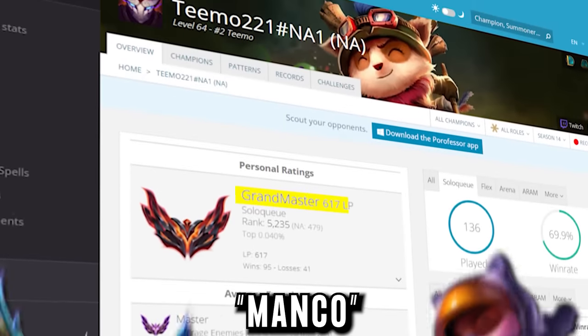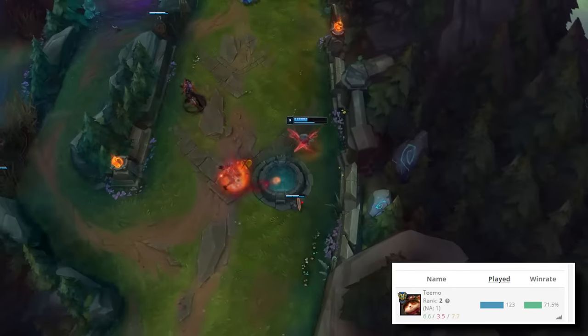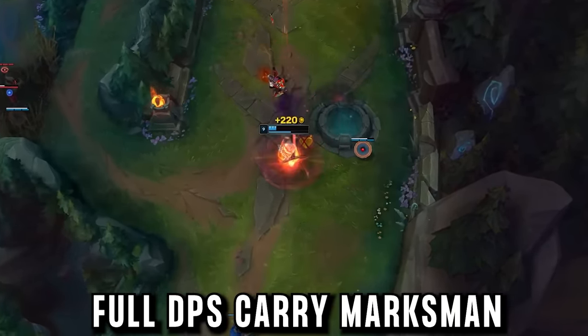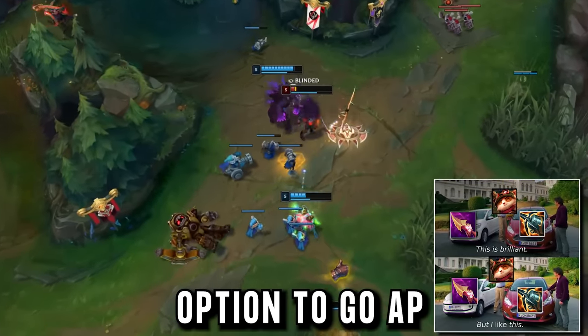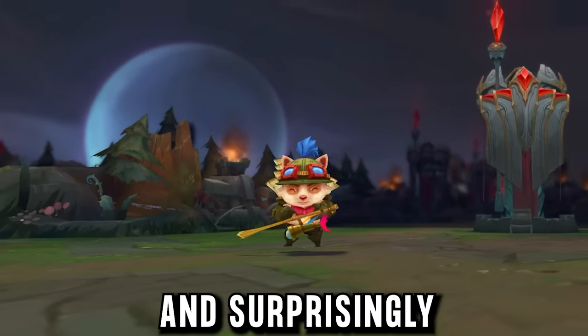This is Manco, a challenger Teemo who's now playing AD carry with over 70% win rate, with a new AD build to make Teemo into a full DPS carry marksman, as well as having the option to go AP and quickly outscale enemies. Teemo AD carry is here, and surprisingly he's very easy.